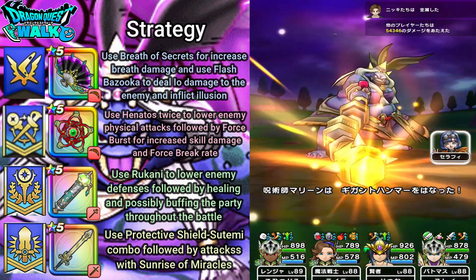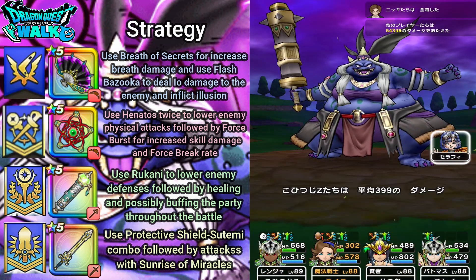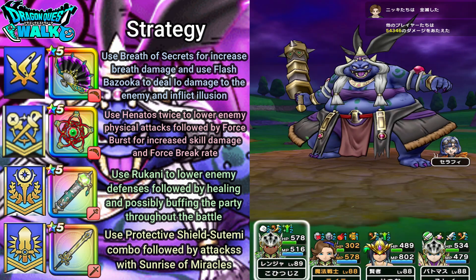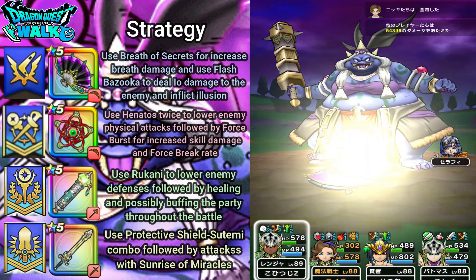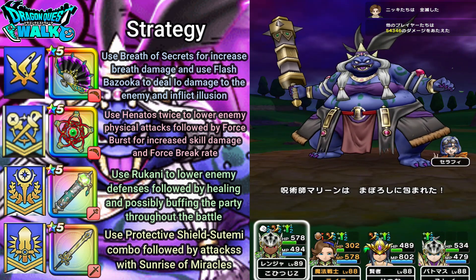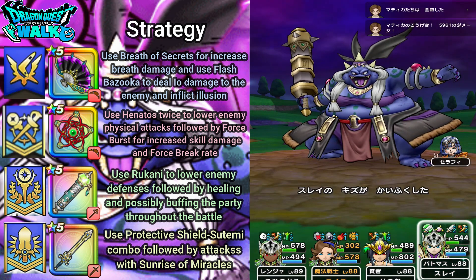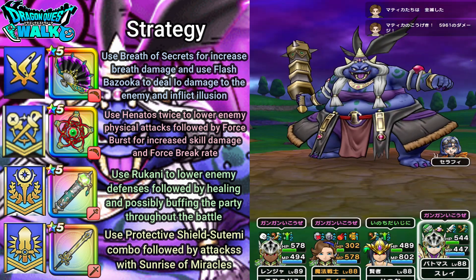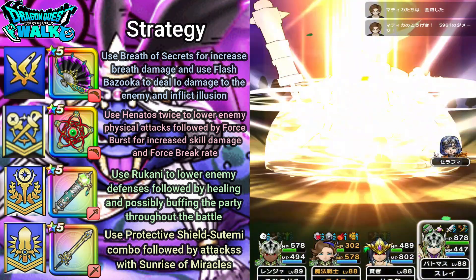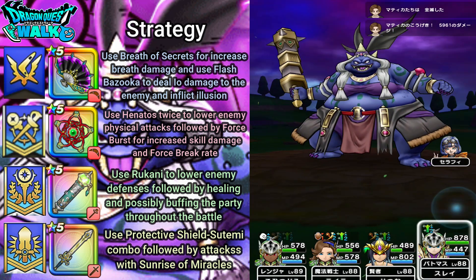Right now, Sorceress Marlene is actually down to 50% of her health. Going to attack again — hopefully I can get a Shadowbind or an Illusion. I did get Illusion and also got a Shadowbind, so that's actually going to help me out. Going to attack — 26,000 damage, with a crit again.